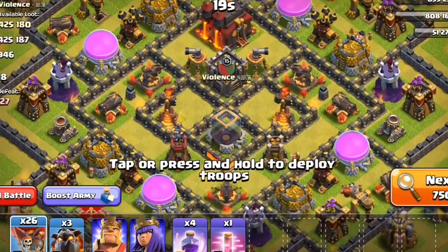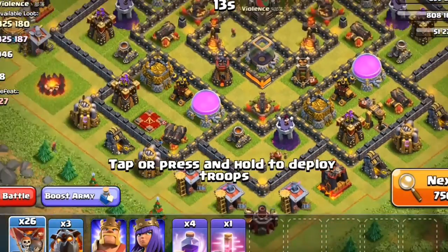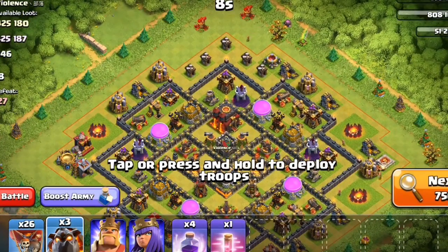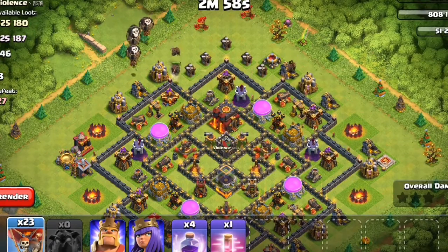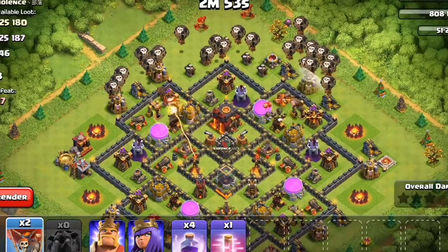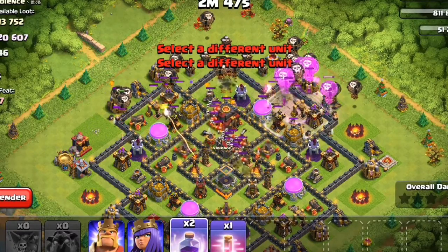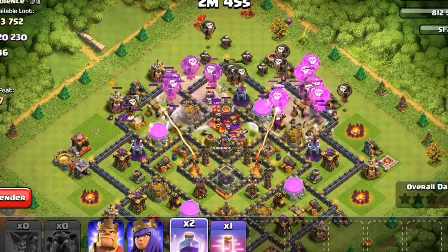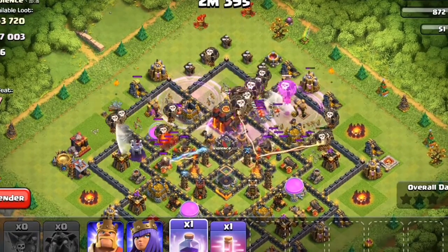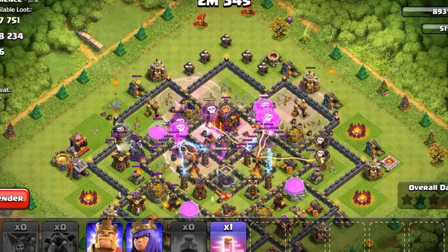This base is almost maxed — everything is maxed except maybe the walls, but we don't need to worry about walls. So here I'm going to place my Lava and here my Balloons — it's called a Lava Loon attack. I'll post one Rage here and one Rage a little bit further, and when the troops combine, Rage them again.